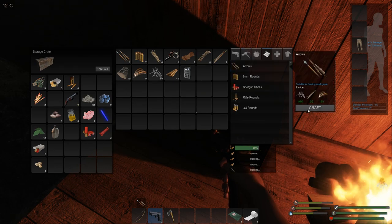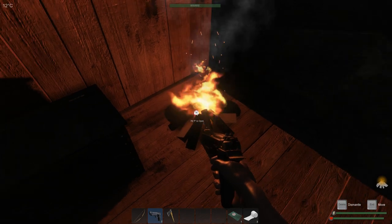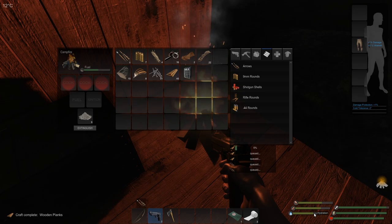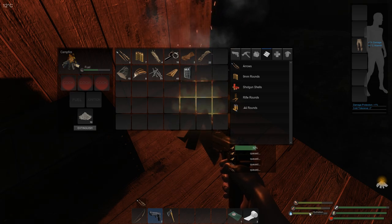Let's go ahead and make some more arrows as well. I did catch two chickens and a rabbit, and I did eat, so I'm looking okay on my fullness. My hunger meter is looking good. Protein, fruits and vegetables — water's gonna get a little low, but that's why I made the canteen.